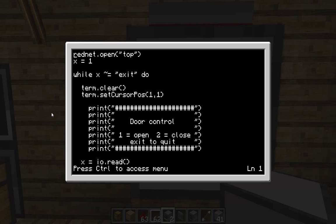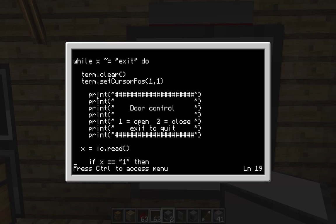As soon as it equals 'exit', it's going to quit the program. So we've got: while x doesn't equal 'exit', do — clear terminal, which basically wipes the computer screen. Then set the terminal cursor position to the very top corner, one by one. And then print. You just put print, open brackets, speech marks, then hashes all the way across — or we could change that to a couple of curlies. That's just a little user interface so the user knows what they're doing.